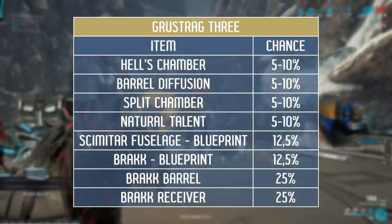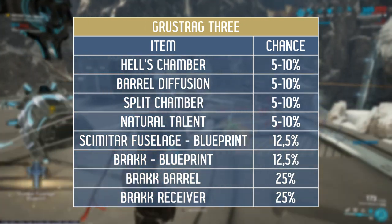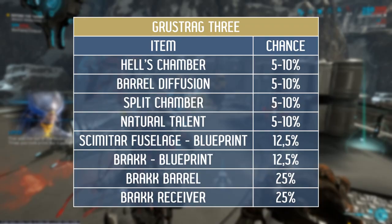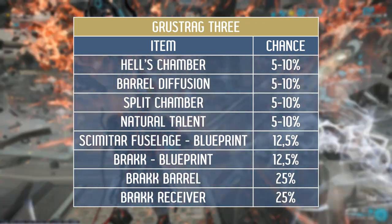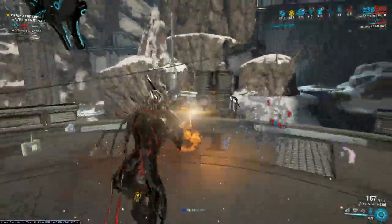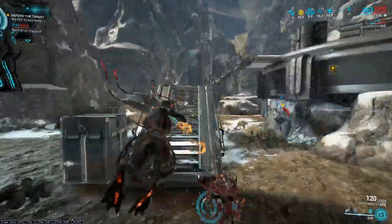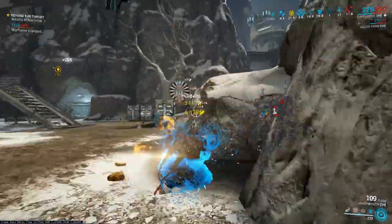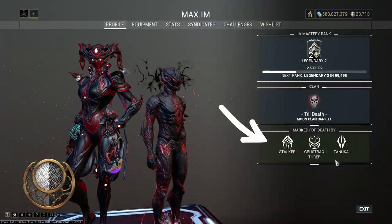Possible drops from G3 are several rare mods: Health Chamber, Barrel Diffusion, Split Chamber, and Natural Talent, each with a 5-10% chance depending on which G3 member you kill, as members drop different items with different drop chances. You also have a 12.5% chance for the Scimitar Fuselage Blueprint, the same chance for a Brakk Blueprint, and a 25% chance each for Brakk components. Unlike Stalker where multiple death marks persist and only one disappears per visit, with G3 you must renew your mark by playing more conflict missions on the Corpus side after killing them. Check your markings in your profile to find out if you were the target.